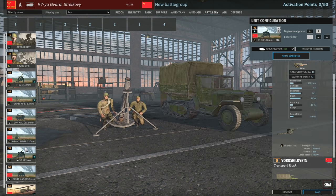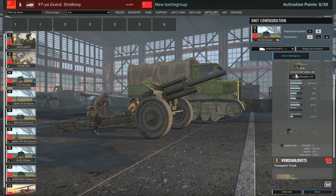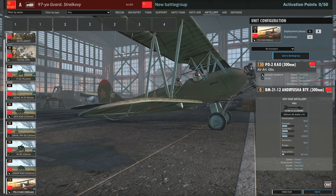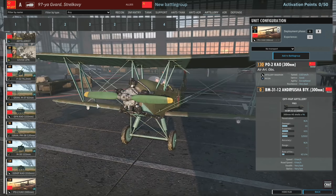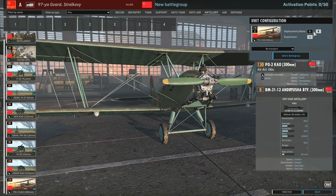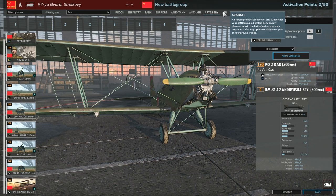There's a 120mm mortar card available plus some 122s - the HEAT shells can be very useful for taking on enemy armour, but otherwise not a favourite. There's 152mm off-map, and also 300mm off-map from a biplane - but this biplane is actually an Andrusha battery firing Andrusha rockets, which is really cool. Those 300mm Andrusha rockets are certainly going to do a lot of damage. This should be a very fun off-map to play with, and it's only available in Phase A and B - probably most useful in Phase A for a bit of shock and awe.